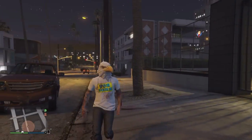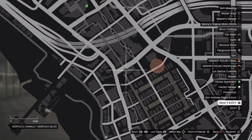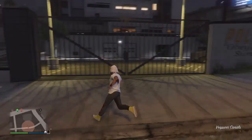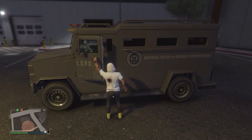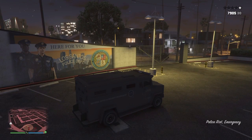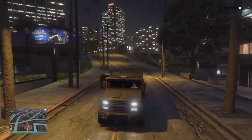So guys, this is how you can get body armour. Basically all you have to do is come to this location on the map. It's near this food store and next to this clothes store. I think this is the only place where the armoured truck spawns, but you're just going to want to walk in and jump into this armoured car. As you can see the white bar on the map has gone light blue.